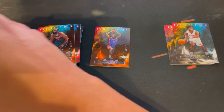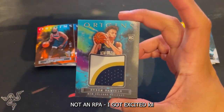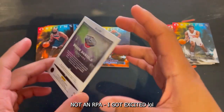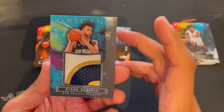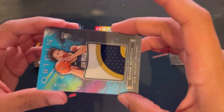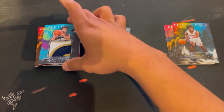This is a thick card — it's our Mem. Got an RPA here, it's numbered to 25 — Dyson Daniels. That's pretty sick. Not autographed, but it's still a very nice card. Look at that patch — sick. I like the colors on there too. Seven of 25. I really hope he turns out good because this is probably my best card.